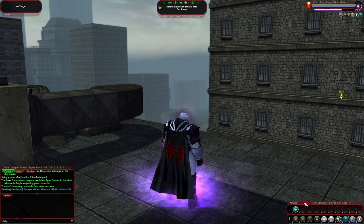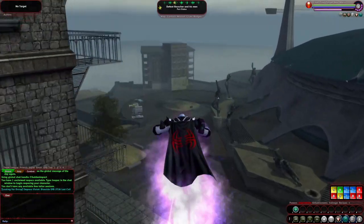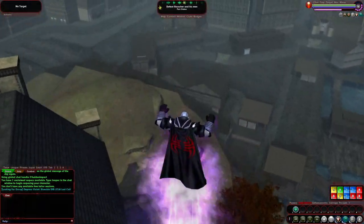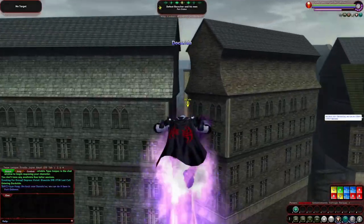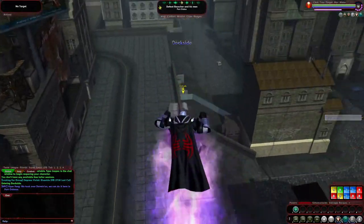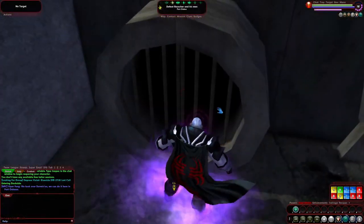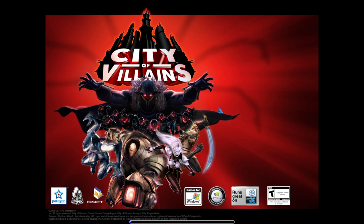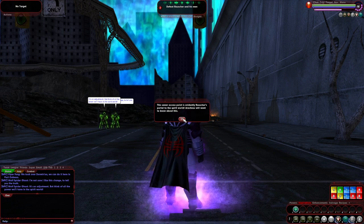We're going to start off right now by doing a simple mission in Port Oaks. We have to go defeat Rauscher and his men. I am fighting at level 12 right now. City of Villains is just like City of Heroes, only you're the big bad, basically. You will be fighting against other villains and hero classes and types as well. In this particular mission, I'm going up against other Arachnos agents.